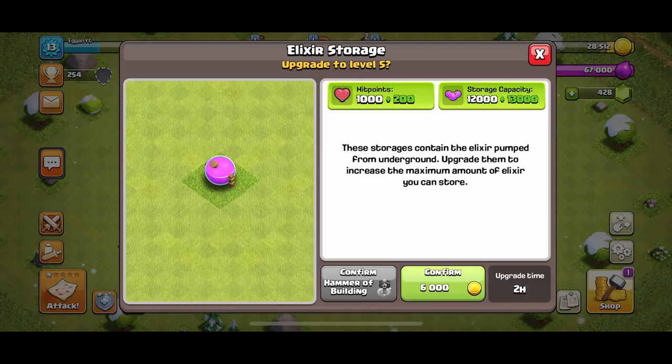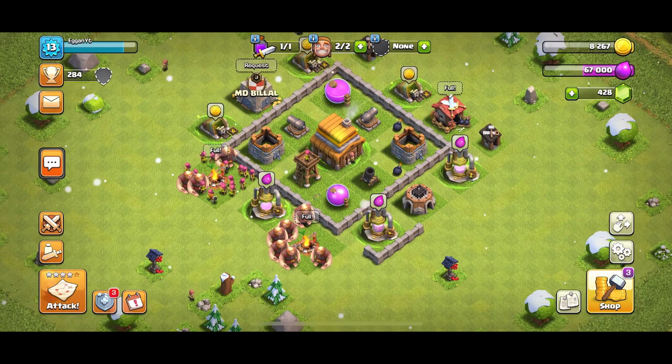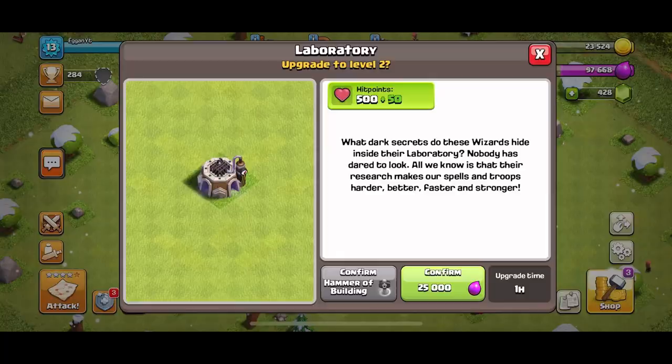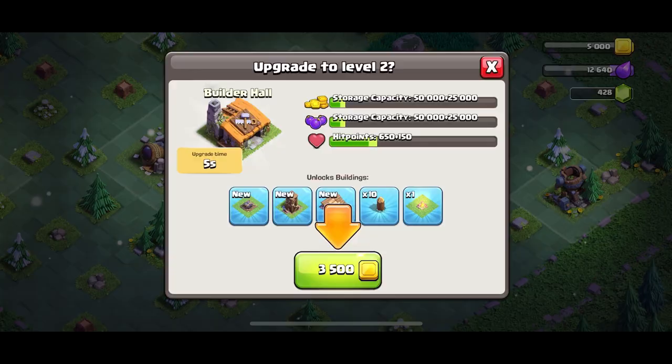We just got Town Hall 4, so we can build the boat now. The first thing I want to get done is upgrading our laboratory — boat speed, let's go! The builder base is the only reason I'm here — level two.